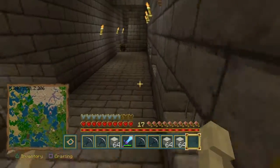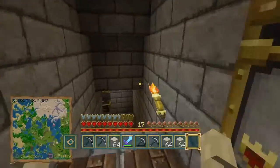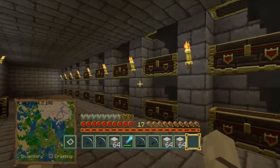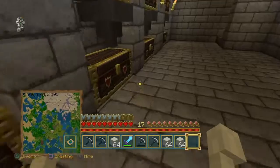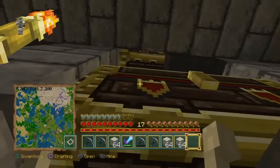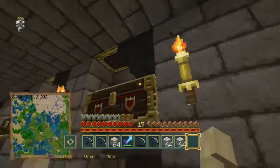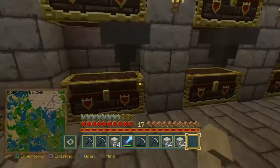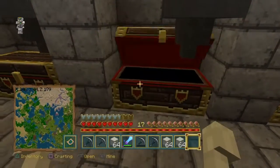It'll go up the ramp, into those hoppers, down here into these chests. As you can see, these tiers are full. Slowly but surely I'll go down these chests one by one until all the chests are full. I had to increase the tiers to 10 today because I'm gonna need a lot of stone brick.